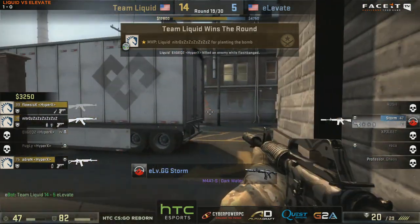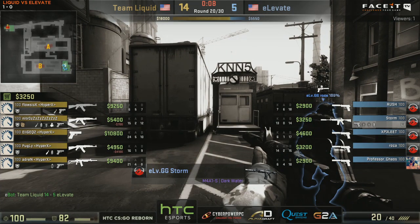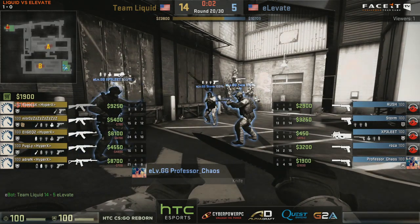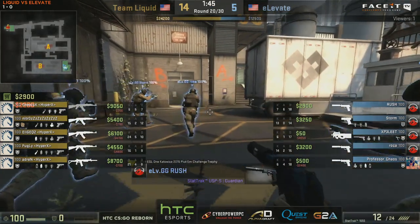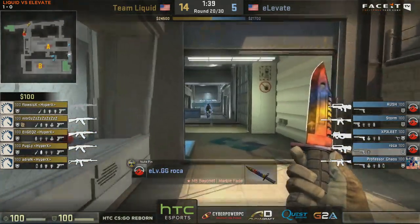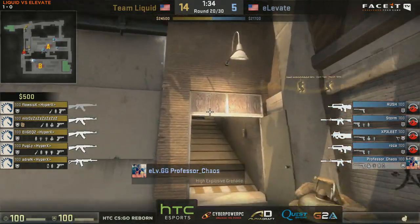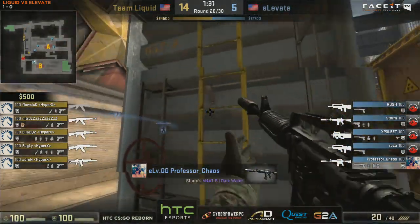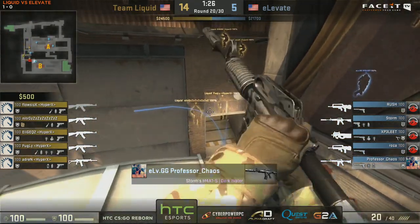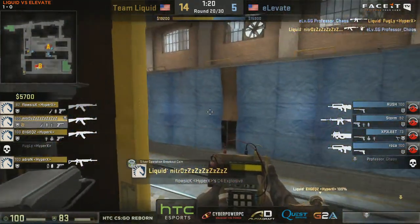Don't make it telegraphed - just go for raw angles. Especially when the CTs have just bought because you have all the momentum. Elige mentioned plays that you make when you have momentum versus when you don't. He was referring to the A take on Cache from behind A main as being a momentum play that's really good on that map. Inner is being occupied by Liquid again - they don't have to walk down here, they can just clear the area, but they're going to go for it again. It worked the first time - let's do it again. If we never have to show our A plays, the audacity - we won't do it.